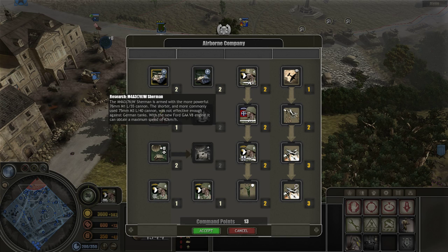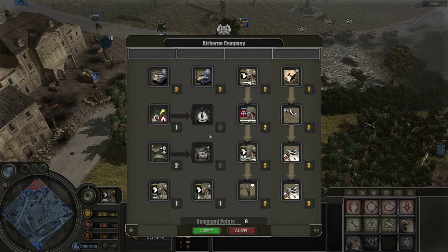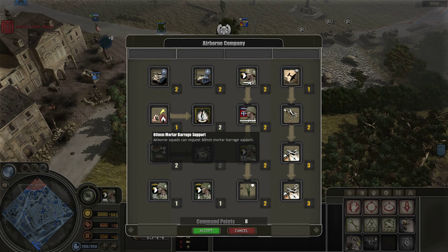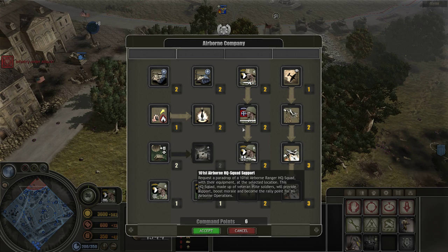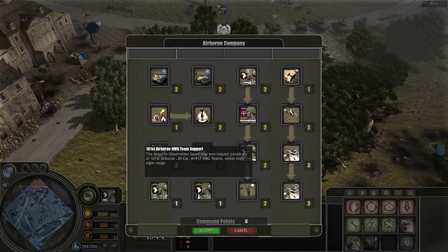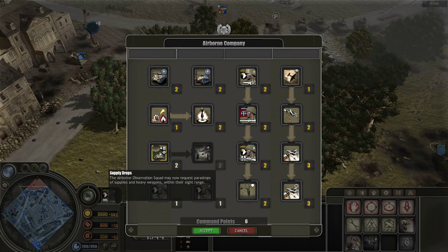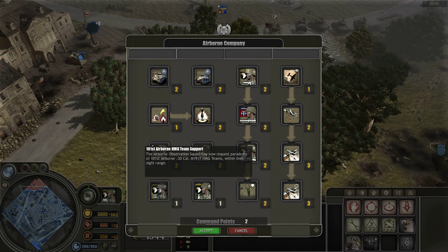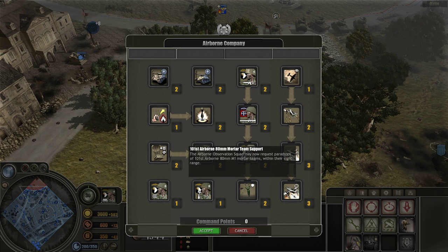You do have two vehicles you can unlock, though the airborne doctrine doesn't have very many vehicles. You have your 76mm upgrade and your M10 Wolverine tank destroyer. You also have two upgrades — white phosphorus grenades and mortar barrage support — which can be used by some airborne troops but are mainly used by your 101st recon troop. The last four abilities are supply drops, which are great. They drop weapons like mortars and machine guns, and give you 100 fuel and 100 ammo when you pick up the box. You also have the 76mm tank gun drop, the 101st airborne HMG squad, and the 101st airborne 80mm mortar support.